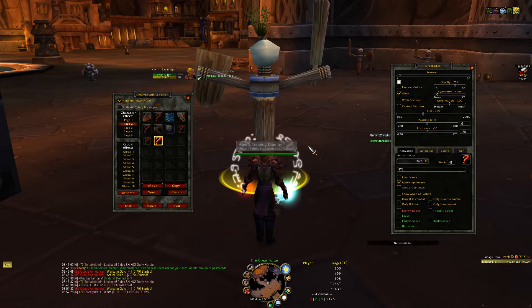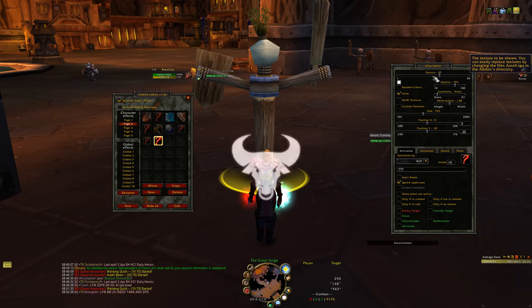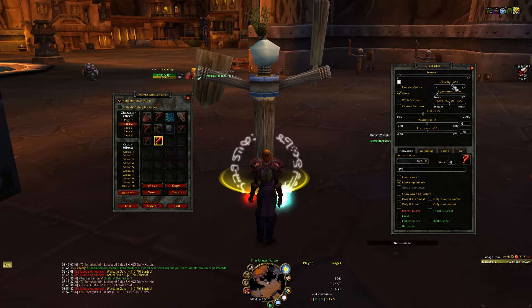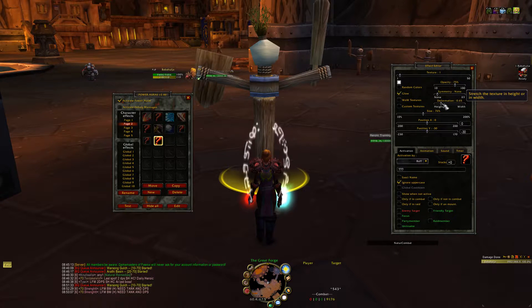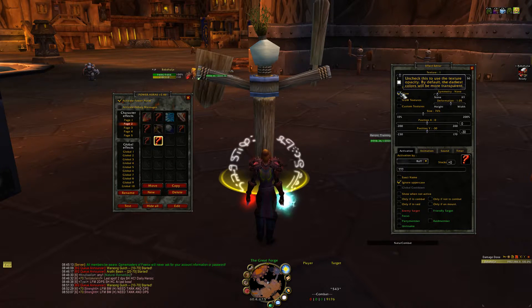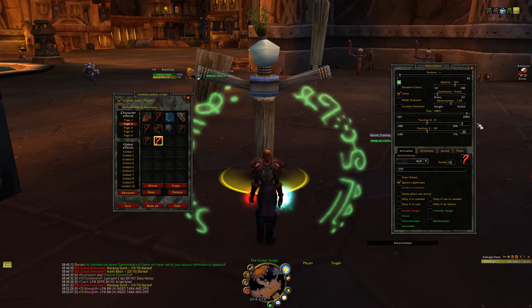By default it has this white circle. Power Auras has a lot of different icons you can set up however you want — the opacity, symmetry, deformation. You can make it glow and insert random colors, so you can just make it green. And you can set a pretty big size or a very small size. Let's just make it super big so you can see what's going on.